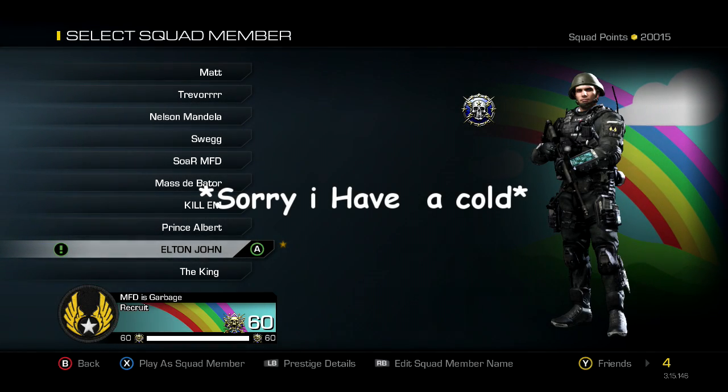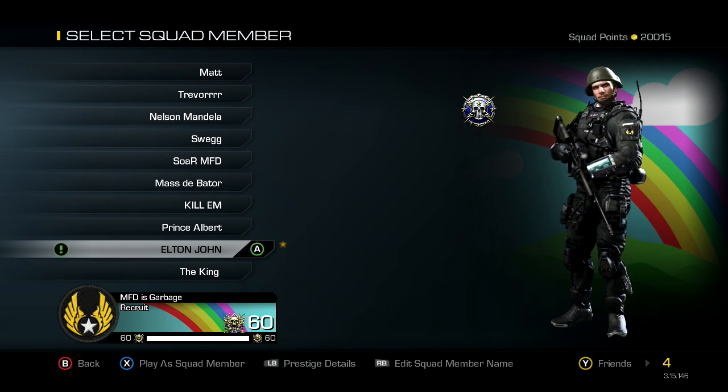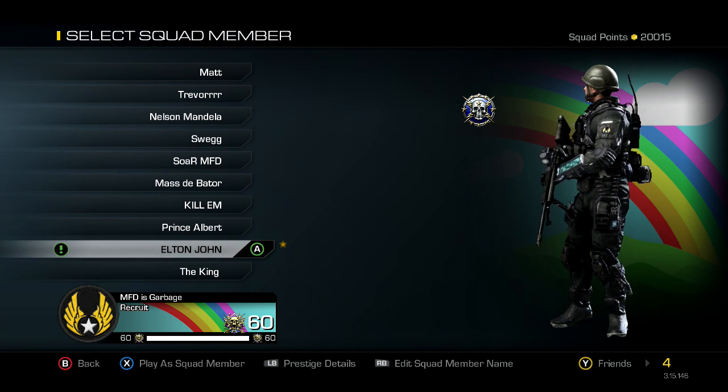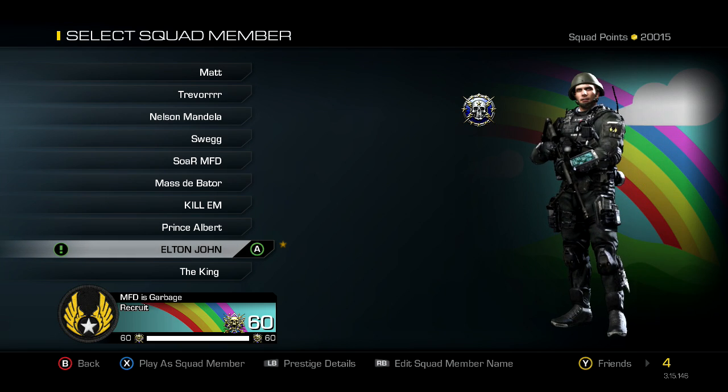Yo, what's going on guys, MFD here again. Today's upload is going to be how to be a bolt action ghost sniper. It's going to be pretty simple - I'm going to run through a class and how to play. This is going to help you improve your sniping ability and become one of the generic snipers that you find on Ghosts.